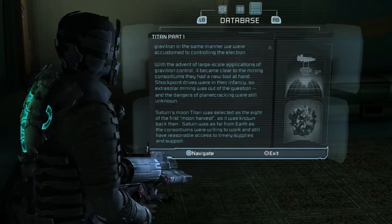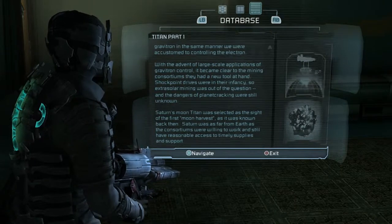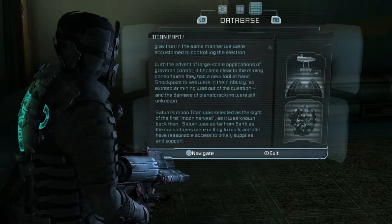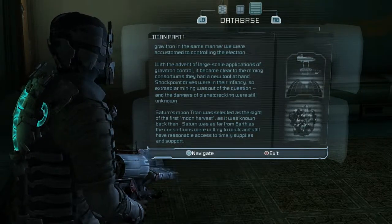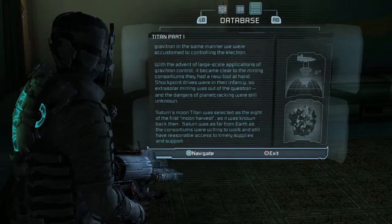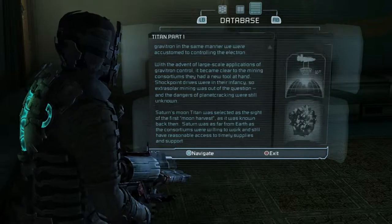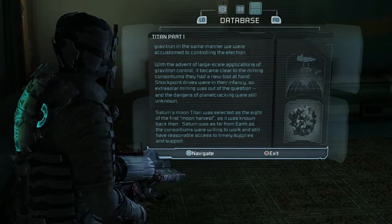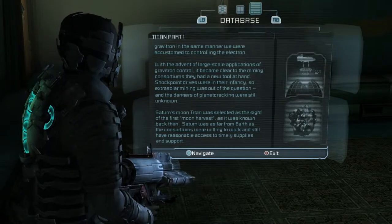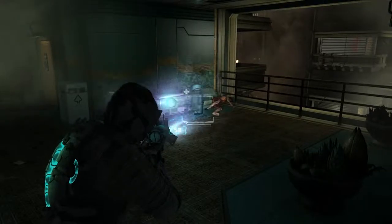Hey, on the last paragraph I'll take it from here baby. Love you. I can't kiss you with the headphones — just don't let me do it. Anyway — Saturn's moon Titan was selected as the site of the first moon harvest, as it was known back then. Saturn was far enough from Earth as the consortiums were willing to work and still have reasonable access to timely supplies and support. So yeah, there you go — planet cracking at its finest.